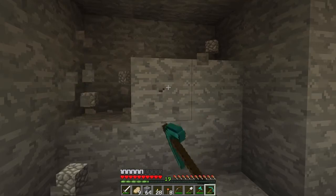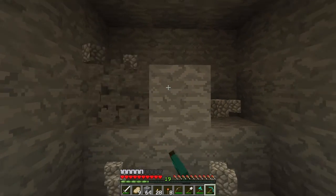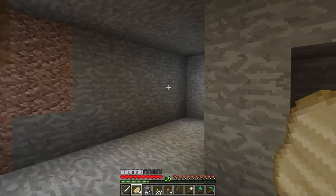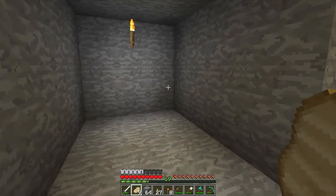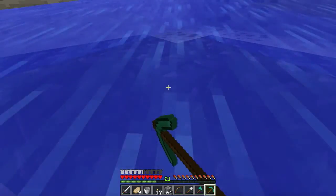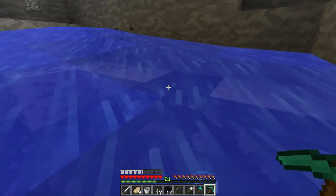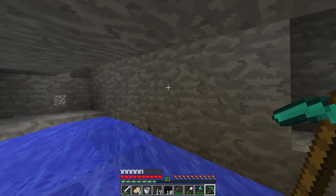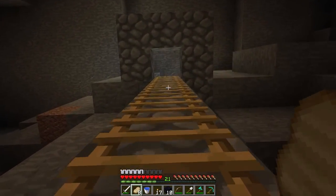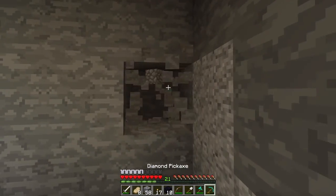Make a little space — we gotta get to the nether, gotta get the blaze rods, and we need a block of soul sand. Ten pieces is all we need to make ourselves a portal. I believe I have some flint and steel, so we can make a quick portal right here.